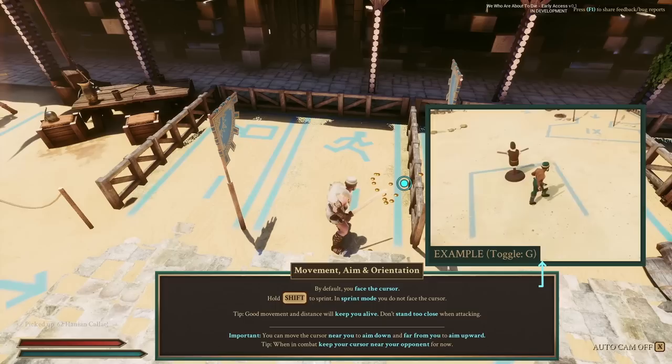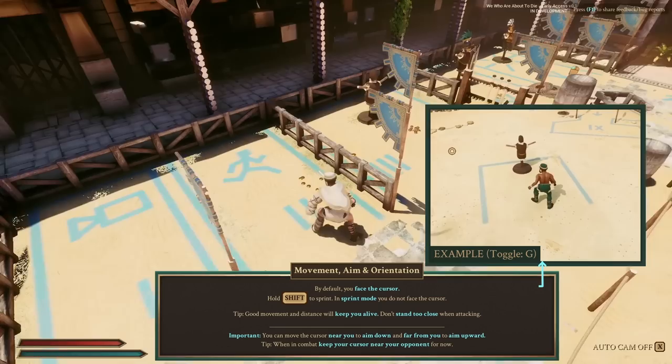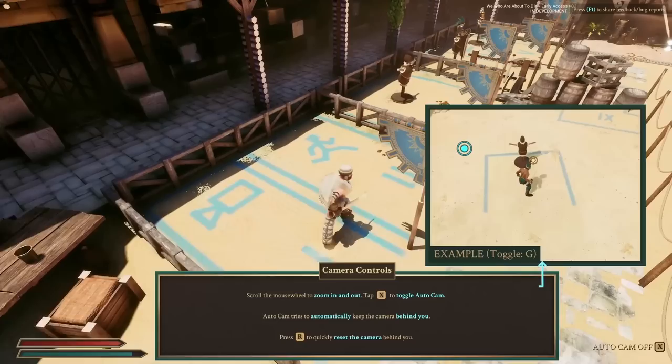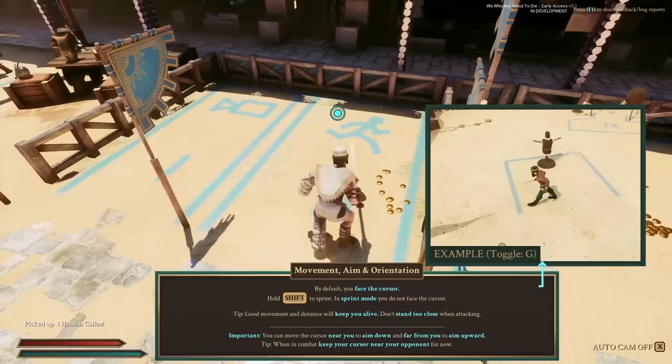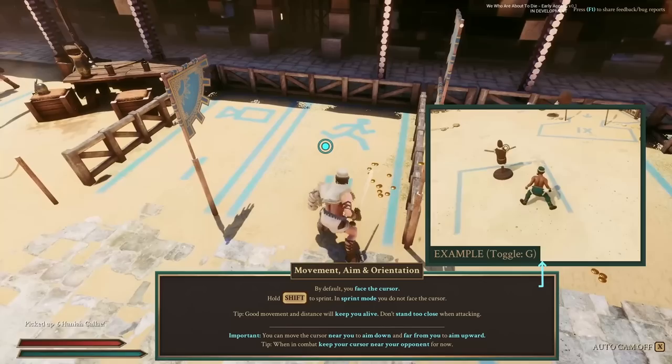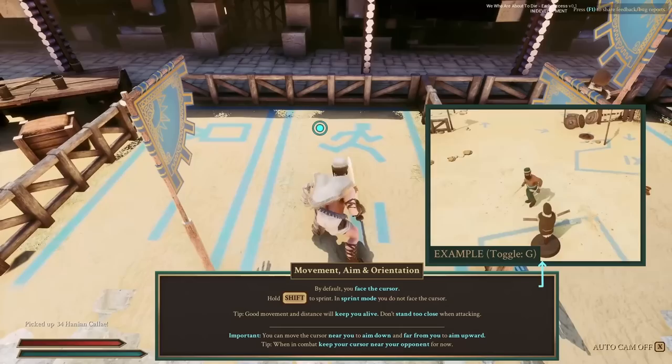Then we have movement, aim, and orientation. You face the cursor — this is a very essential part of the game and you can use it to your advantage during combat. When you're holding shift, you go into sprint mode. In that mode you don't face the cursor and you just run around with WASD as your main movement controls. If you just hold shift, you also stop turning to your cursor, so it works when you're not moving too. There's a lot of stuff here that you can use in your own way.